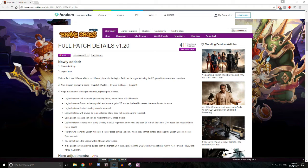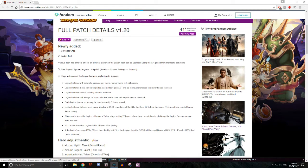Legion Instance is force reset every Monday at 5 a.m. regardless of kills, and the boss level is kept the same. This reset also resets the manual reset count. Players who leave the Legion will enter a traitor stage lasting 72 hours, where they cannot donate, challenge the Legion boss, or receive boss rewards. 72 hours is a little too much — 24 hours was already annoying. You also cannot leave the Legion within 24 hours of joining, which is fair enough.